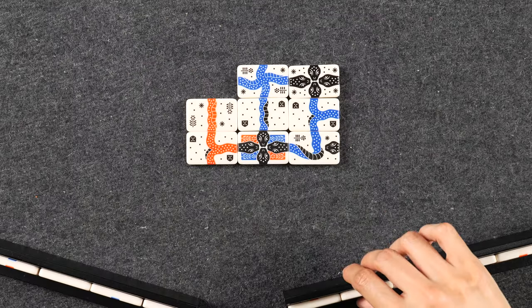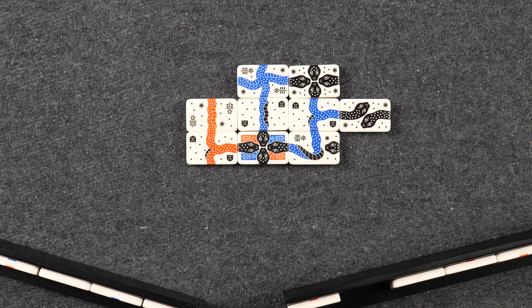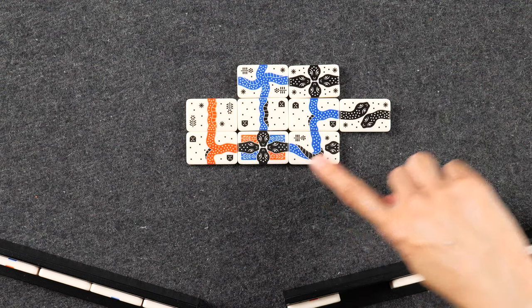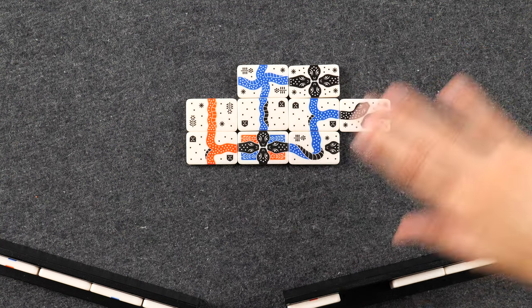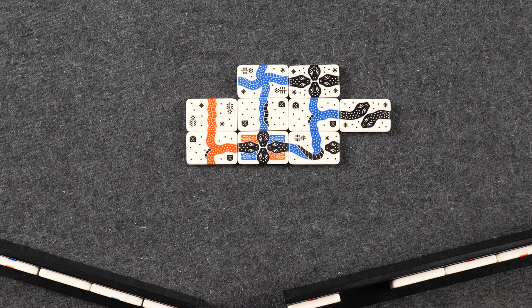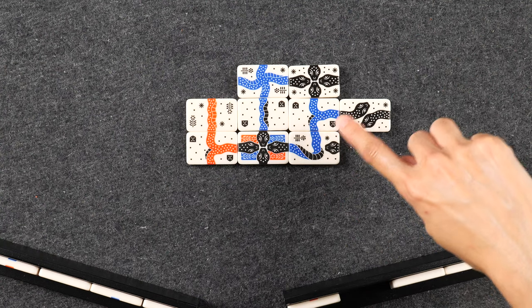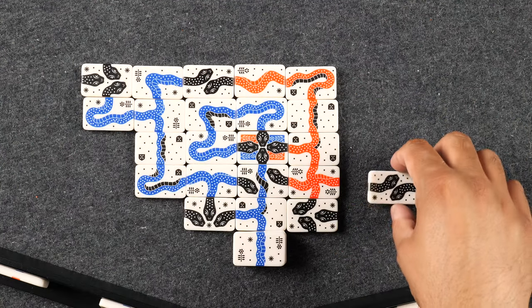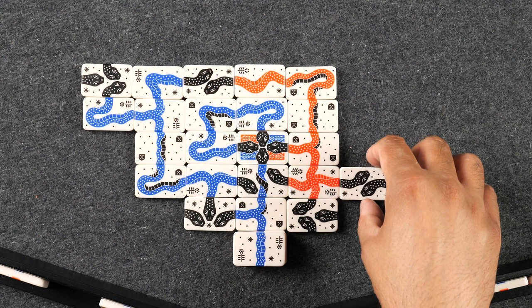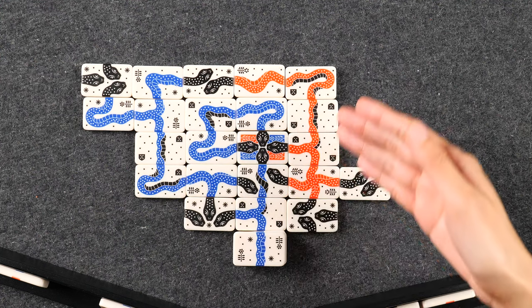The next type of action is called Cap It. This allows you to attach a head to an open body segment. After taking this action, if all ends of the snake are now closed, the snake is at least two body tiles in length, and all segments are considered healthy, then the snake is considered complete and you score one point for each body segment. So in this case, the blue player would score two points. By placing this final head segment for this red snake, we're going to score five points — all ends have been capped with heads, the snake is at least two segments in length, and all of the body tiles are healthy.